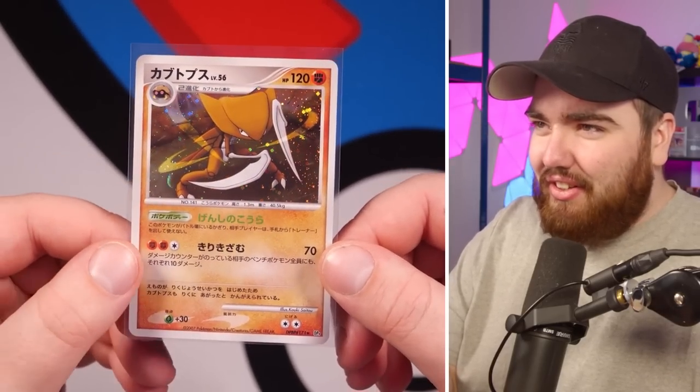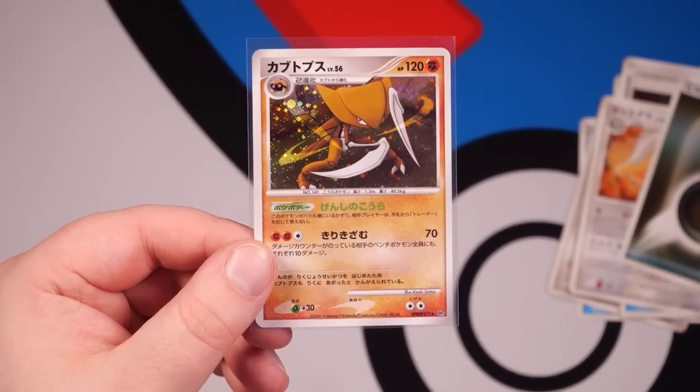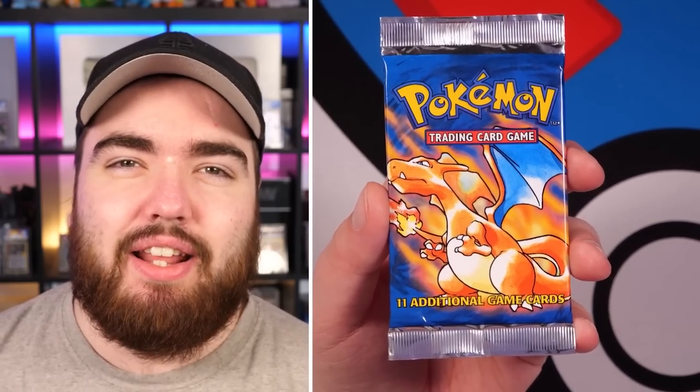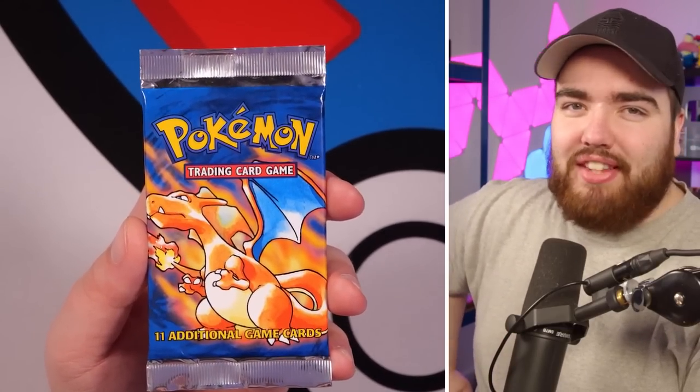Shoutout to Kalshara — I know you love Kabutops. I might give it the Ace label because I love the way Japanese holo cards used to look in the Diamond and Pearl era. And now you all know what time it is — the $500 pack, which is of course the Base Set pack from 1999. The pack that started it all, the very first expansion. And I'm pulling this open on camera like it's nothing.